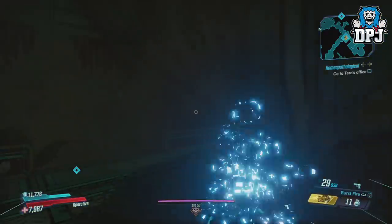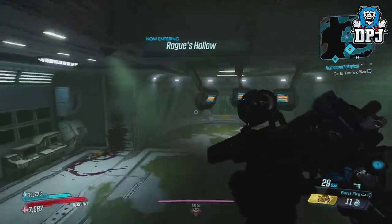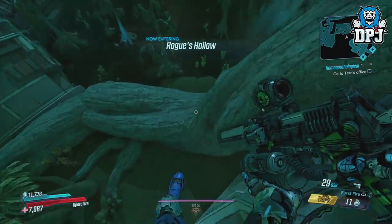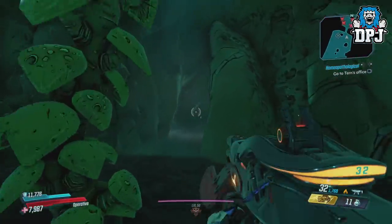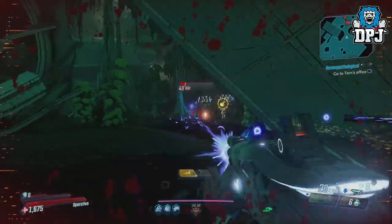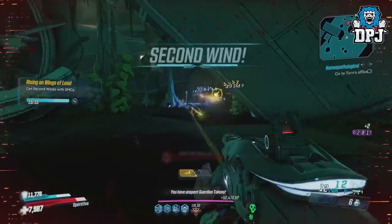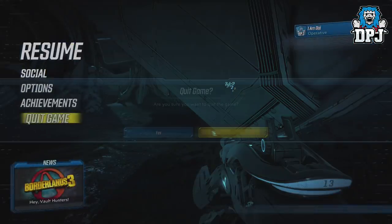When you spawn in here, turn around, jump out of this broken window and head down to your right by this cave — the 4 Billy's cave. All you want to do here is kill one of these, so kill a Billy, then simply quit out of Borderlands and back to the main menu.